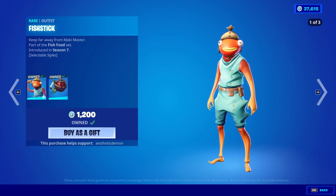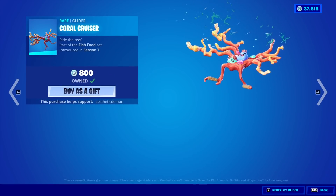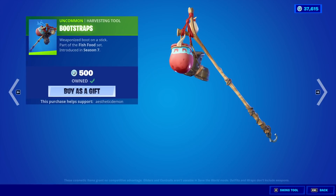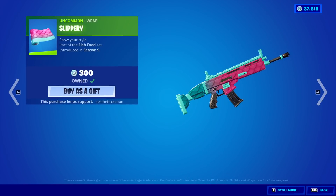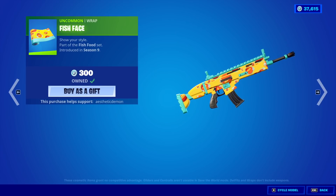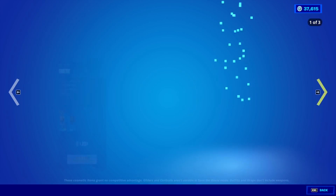We have the Fishy Offers back. So we have Fishstick with the back bling Saltwater Satchel, the Coal Cruiser Glider, the Bootstraps, the Fresh Fish. The Slippery Wrap is back — they remembered the wraps again. The Fish Face Wrap is back — I love this wrap, it's so funny. And the Fishy Wrap is also back.